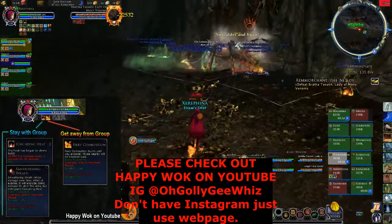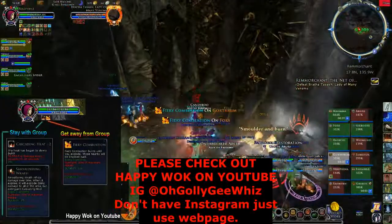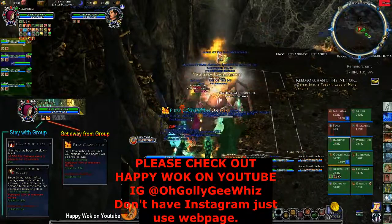Once your combustion is gone, you go back to the group. Don't put combustion right behind me or else I don't have anywhere to go.